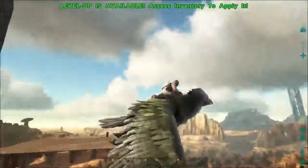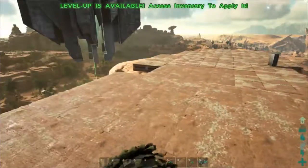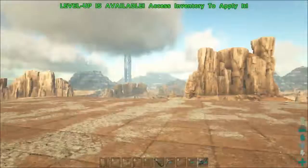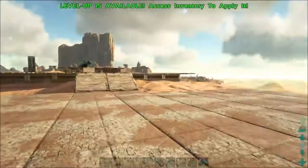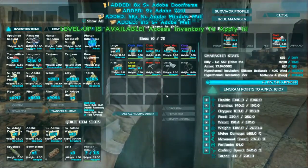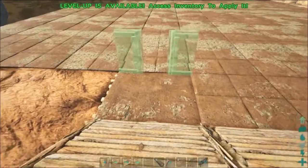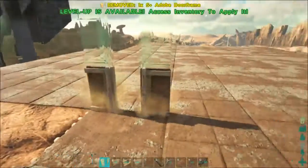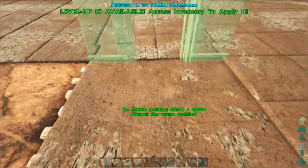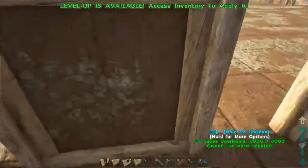Jump off and we could go all the way over here. Let's grab our walls and building material. Oh shoot - I knew this was gonna be an issue. They're placing backwards - how do I fix that? Boom boom.